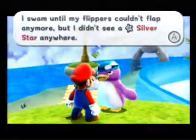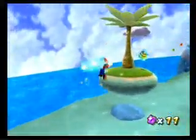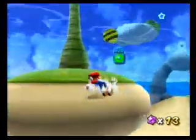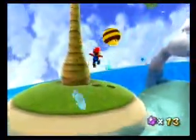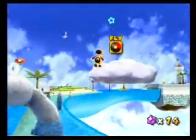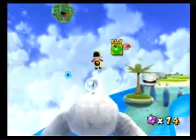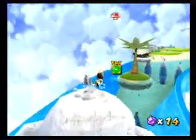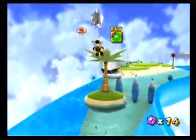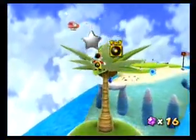I shook him until my fingers couldn't flop anymore, but didn't see any sort of stars. One thing they do in this star is give you hints through dialogue — that hint was saying that there aren't any in the water, they're all above water. We're going to be using the Bee Mario form a lot. That's how you get the first one — it's probably the easiest of them all to get.